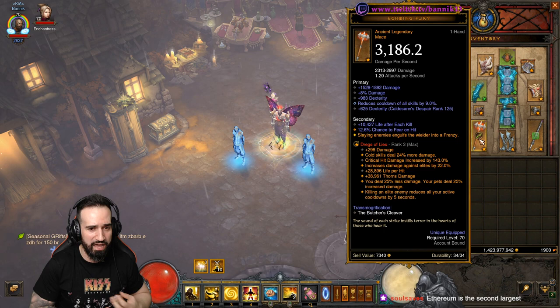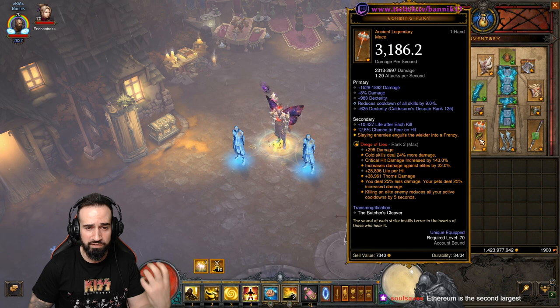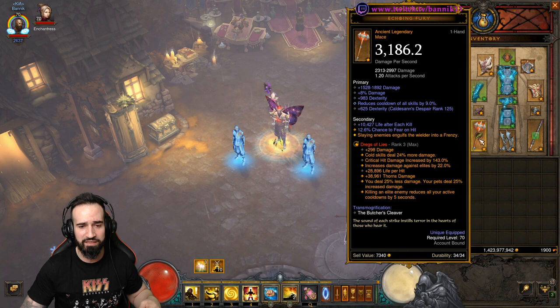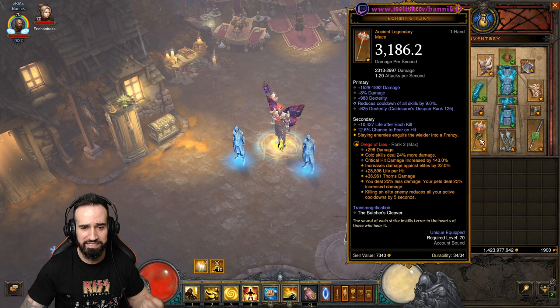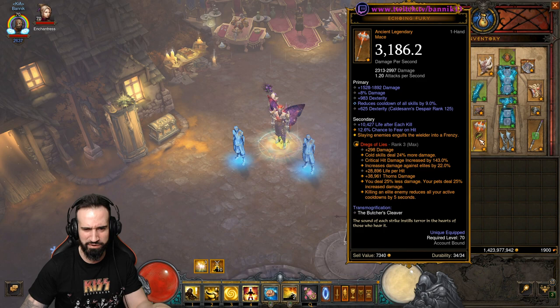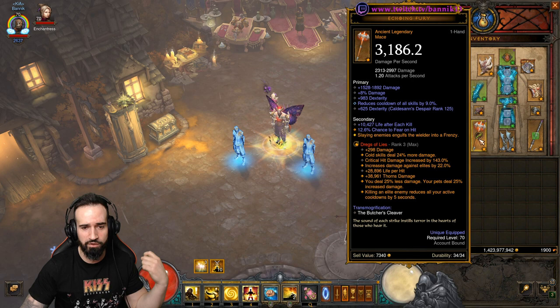Then I go with Dregs of Lies. Very importantly, I like to have Cold Skills damage there — it's very difficult to get. You can get Arcane, Holy, Lightning, and Fire as well, so it could take a few Dregs of Lies rank-ups to get Cold damage. We are using Water Allies for this build, so you want to try and get Cold damage. If not, get one that at least has these other stats where you deal 25% less damage but your pets deal 25% increased damage. Because Mystic Allies are going to be doing the majority of our damage, you definitely want this buff for our pets.